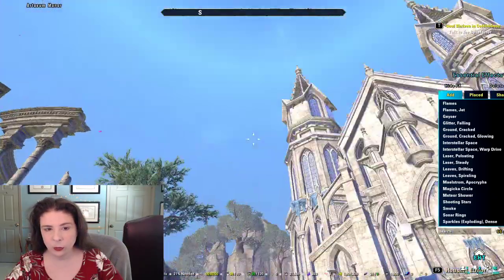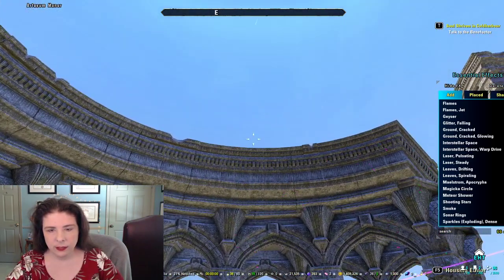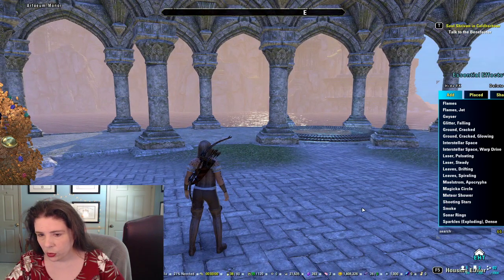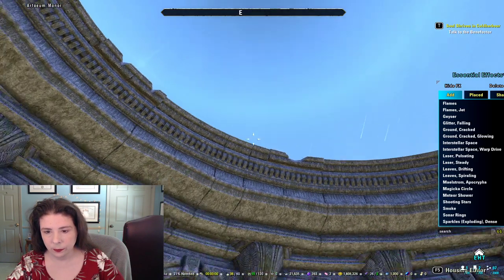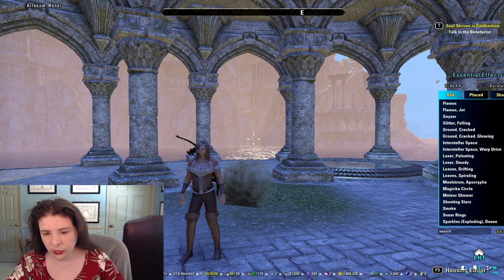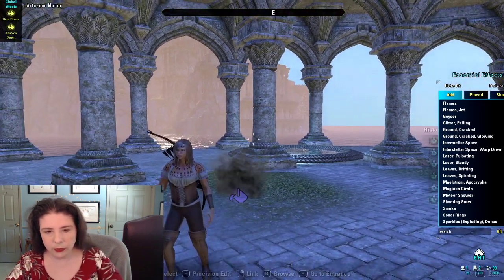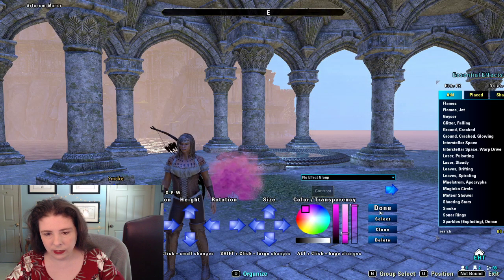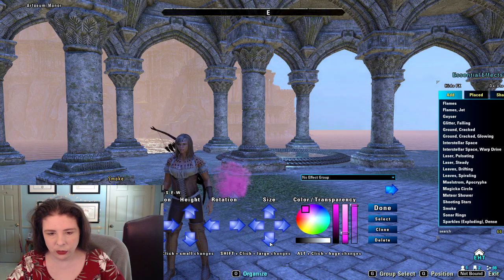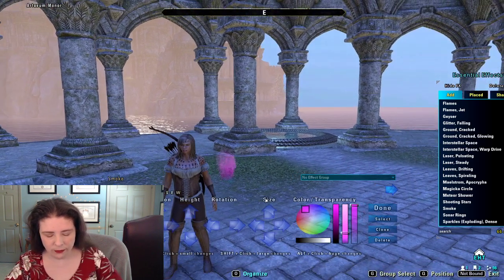Meteor shower is pretty much what you'd expect — kind of a crazy meteor shower. Shooting stars are similar but fewer of them. Then there's smoke — I've used this to show things that are burning. You could make it any color, and I've seen people use it to make some really fantastical things. Imagine this is a potion swirling up — just make it small enough so it looks like it's coming out of the top of a beaker, and suddenly you have a very magical potion going crazy.